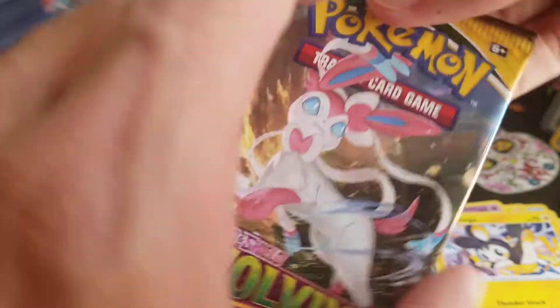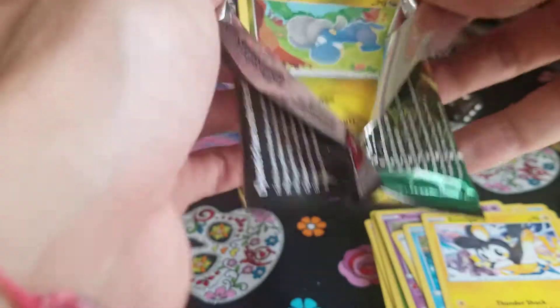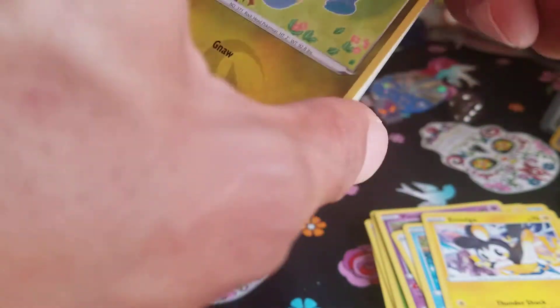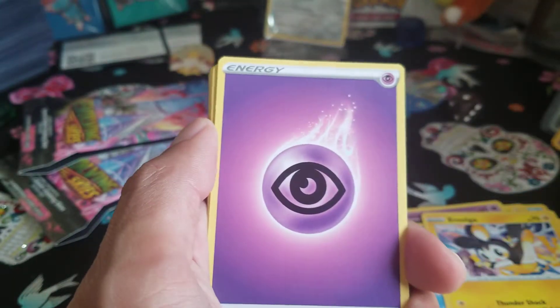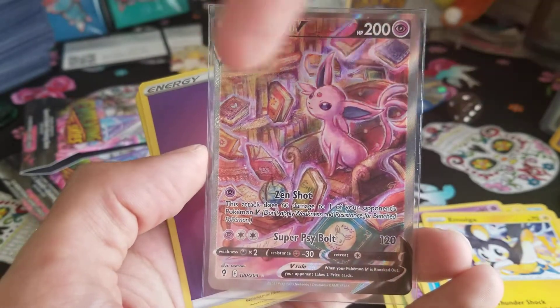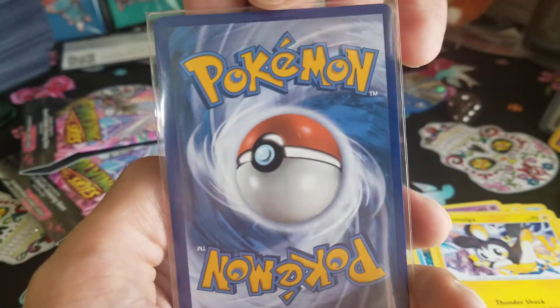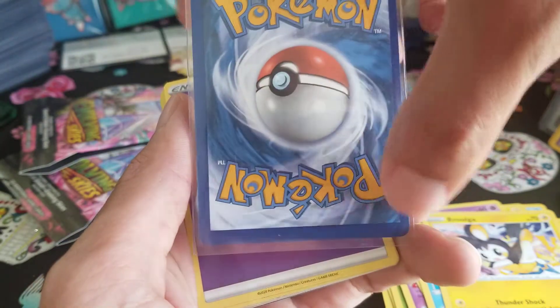Three packs to go. Let's see what these single packs have in store. As you can see, it says Sword and Shield Set 7 — there's already been seven Sword and Shield sets for this era. I believe Fusion Strike might be the last one, but don't quote me on that. Take a look at this Espeon again — a little off-centered, thicker on this side. The back looks pretty good though.